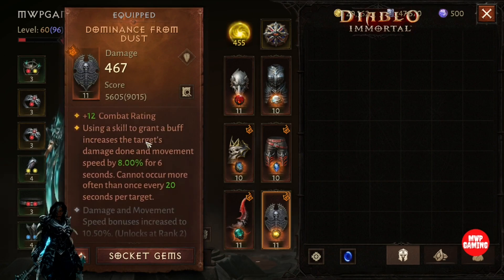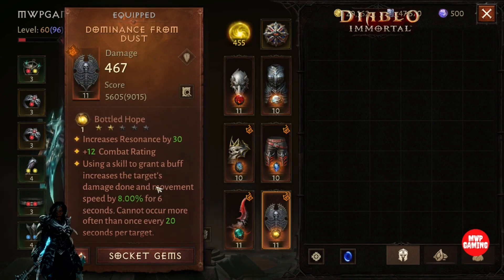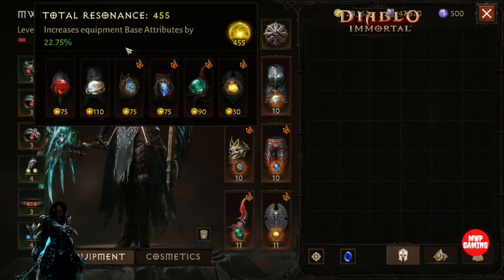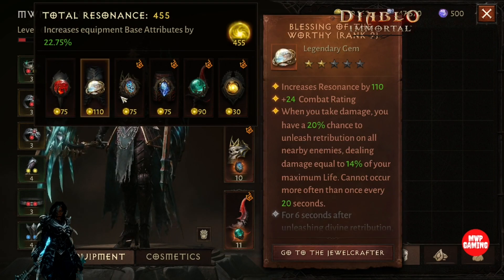Last I have Evolved Hope. If you give something a buff, it increases movement speed by 8%. That's actually really good with the summons and the shield, so that ends up giving me a nice bonus to my total resistance setup.